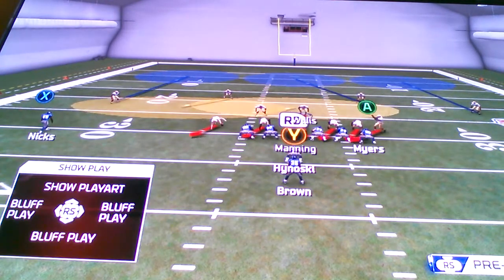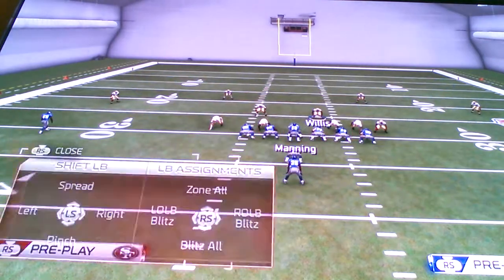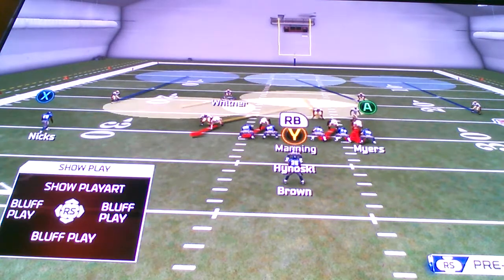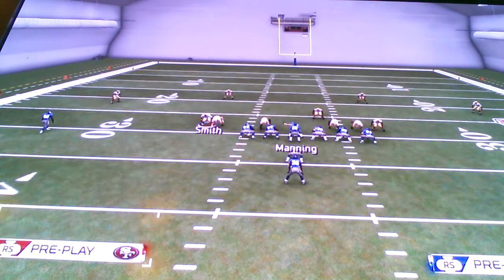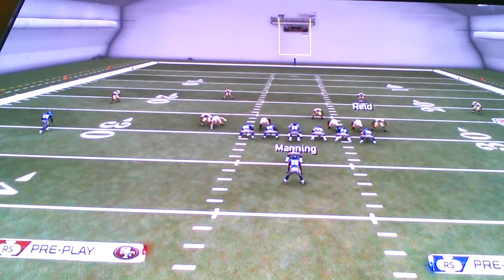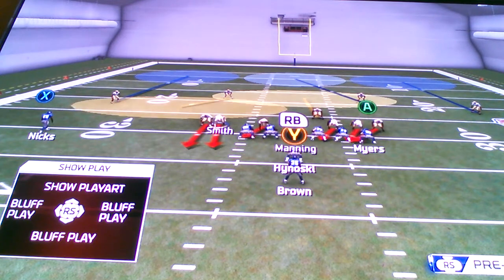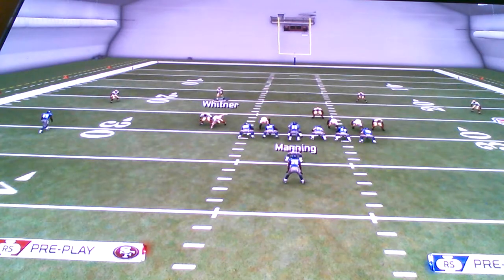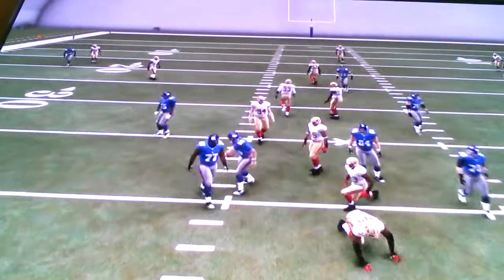Spread your D-line, crash him left, re-zone this linebacker. Spread your linebackers, re-blitz his outside linebacker — Alden Smith — and you should get dual edge. Sometimes I like to blitz this guy down too if he speeds up the process, because sometimes he might get in the linebacker's way. But yeah, that's about it.